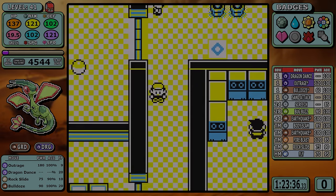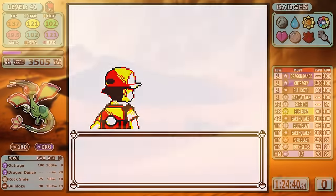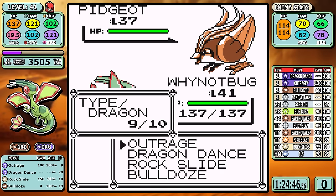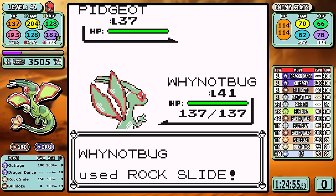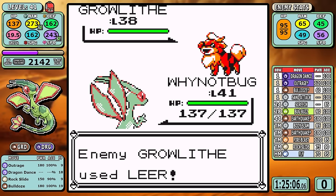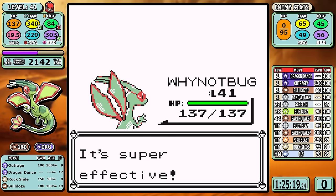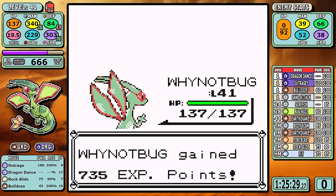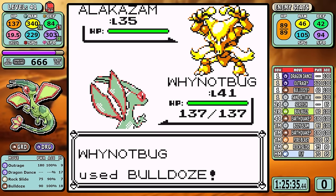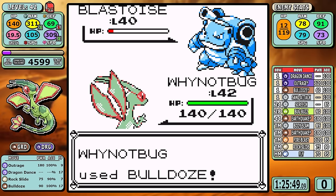Let's hop into Rival 5. We need a setup here — the worst case scenario is Sand Attack, but unlike Koga we do keep our accuracy intact, and one boosted Rock Slide does the job. Growlithe is next and I need one setup to prepare for the latter half of the fight, but Growlithe uses Leer so I call an audible and set up one additional time. This makes the rest of the fight trivial. While Blastoise at the end isn't a one-shot, and yes, Earthquake would make this fight a little faster, I can't state enough how important it was to hold off on that. Pretty much the only lose condition was bad luck on Sand Attack.